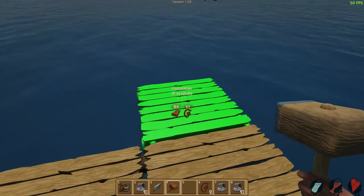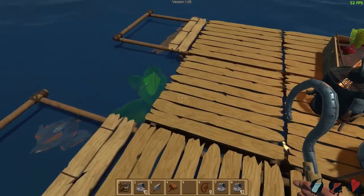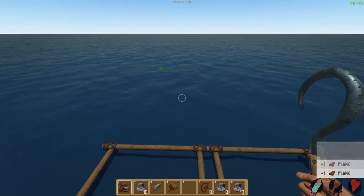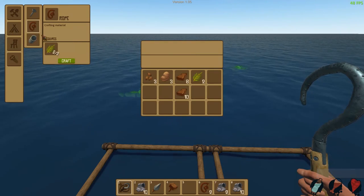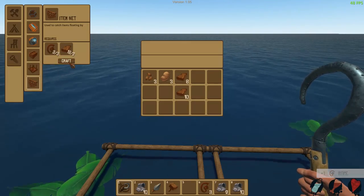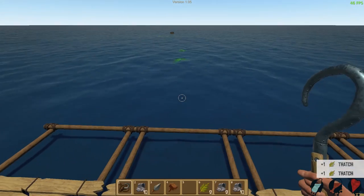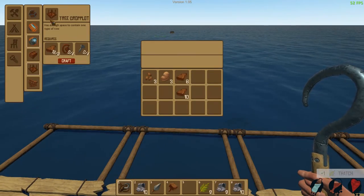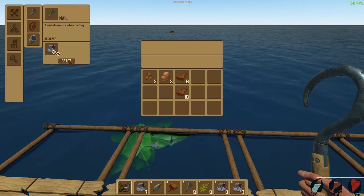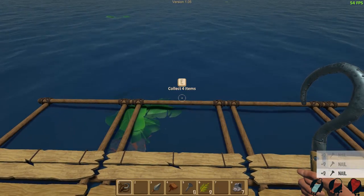Let's just extend these out. We need to get some more... thatch almost slipped through. We need just a bit more thatch and we can finally work on a tree crop plot. We need four nails for the tree crop plot. Oh, that's eight — gives us a lot of nails. Gives us two nails every time.